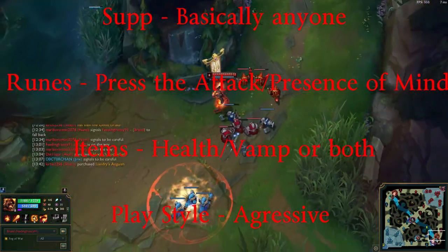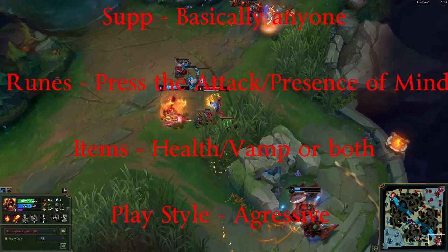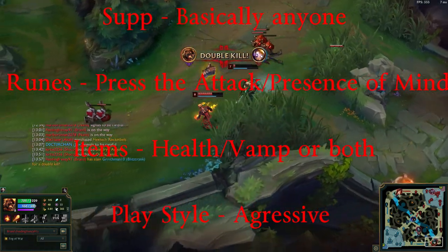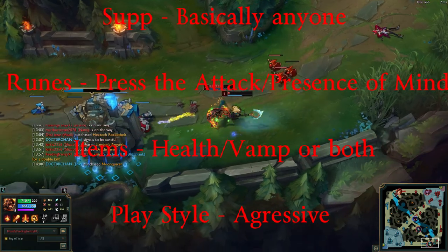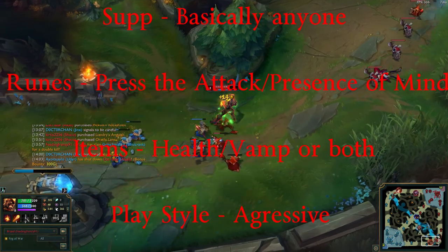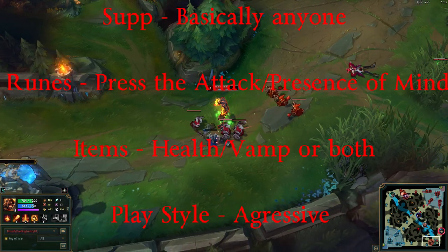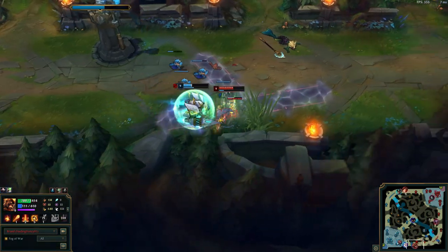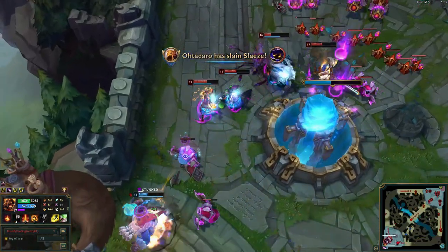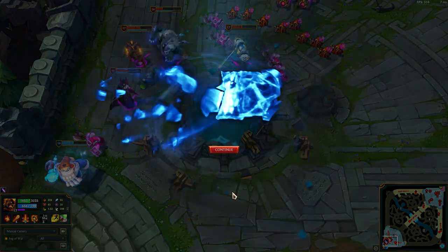To summarize: supports — whatever works. Runes — Press the Attack and Presence of Mind are must-haves. Items — so many combos work, just think of attack items that also give vamp or health. Playstyle — aggressive; get at those heroes early, especially at levels two and three. And enjoy the fact that enemies might think they're safe after your abilities are on cooldown — but they're not. Let me know in the comments what you think about ADC Brand. Thanks for watching — like, share, subscribe, and may God bless you all.